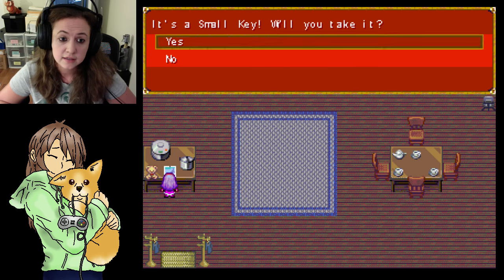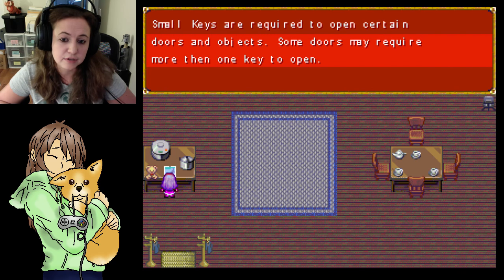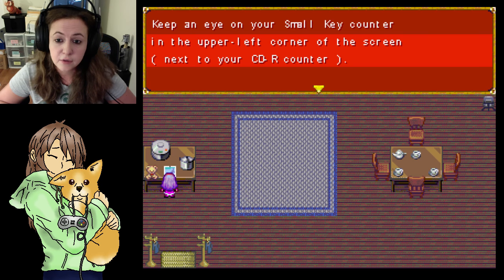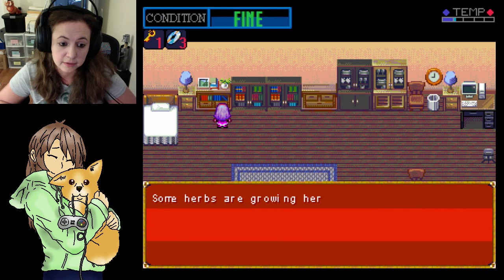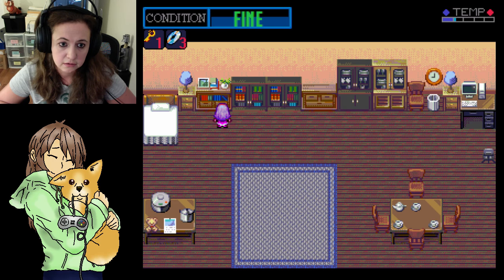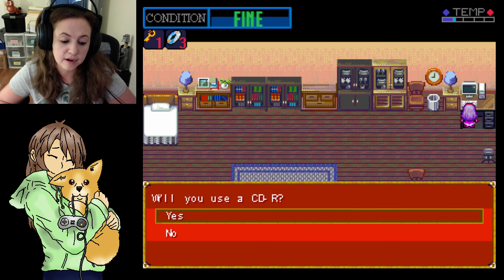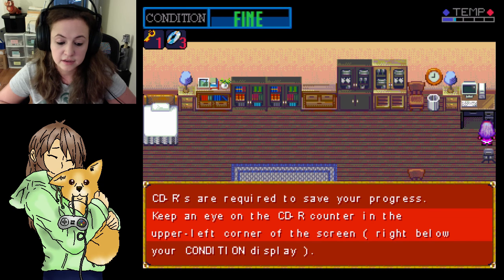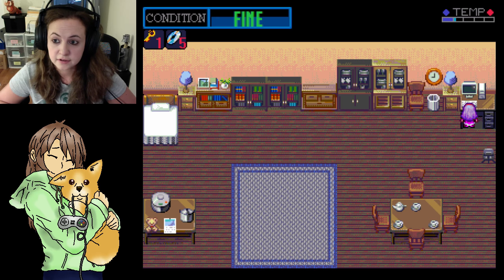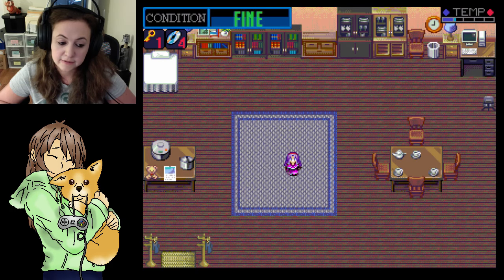Something's sitting on the table under the message — it's a small key. Will you take it? Sure. Small keys are required to open certain doors and objects. Some doors may require more than one key to open. Keep an eye on your small key counter in the upper left, next to your CDR counter. I'm still freezing to death in here, by the way. Some herbs are growing here — okay, it didn't do anything.